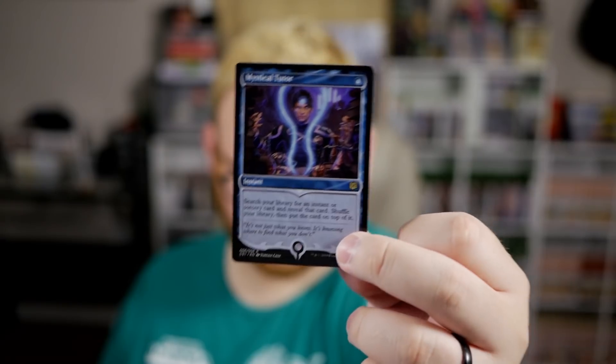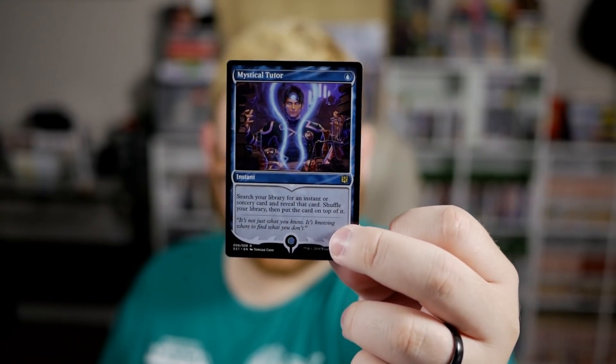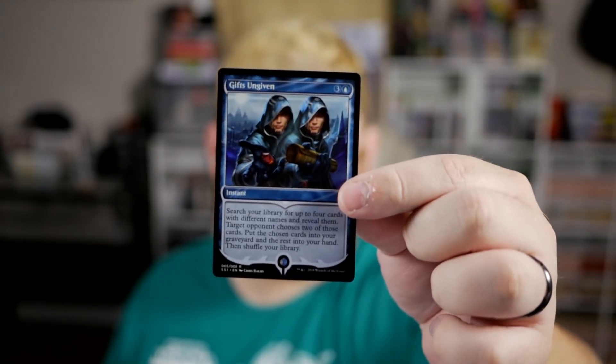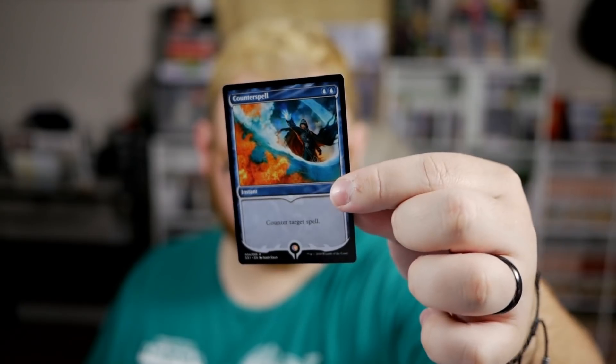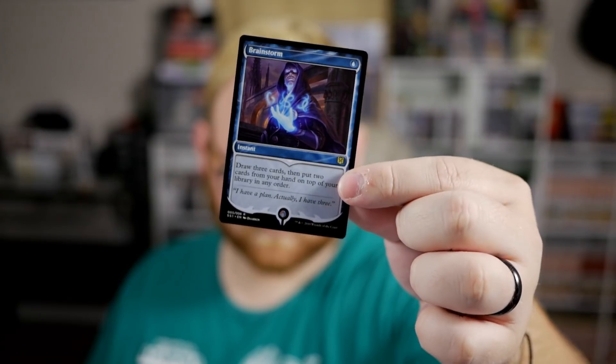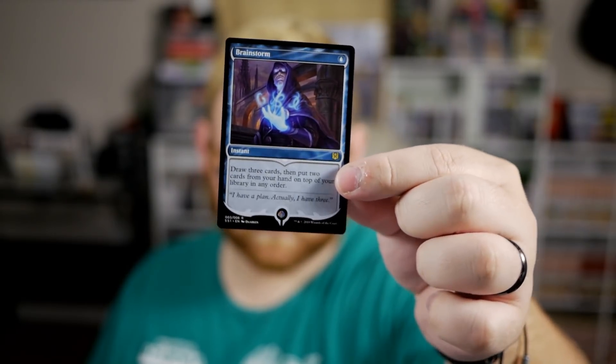Mystical Tutor — looks pretty good for sure. Gifts Ungiven — pretty good card here, good card in Storm, I think, correct? Counterspell — very good card as well. And of course, I think Counterspell or Brainstorm was the card that everyone was wanting to get into foil. Brainstorm — pretty beautiful card here, really love the art.